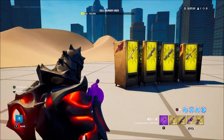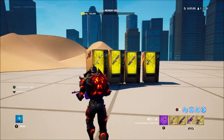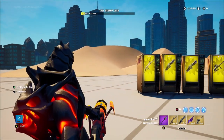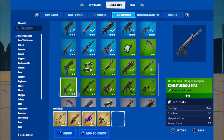They've just added this in a secret update that no one knows about. They did tweet it out, but they haven't actually mentioned it anywhere other than Twitter, I think. But yeah, super, super cool. We now have Sky's Assault Rifle, Brutus' Minigun, the Shadow Midas Drum Gun, and the Ocean's Burst Assault Rifle.